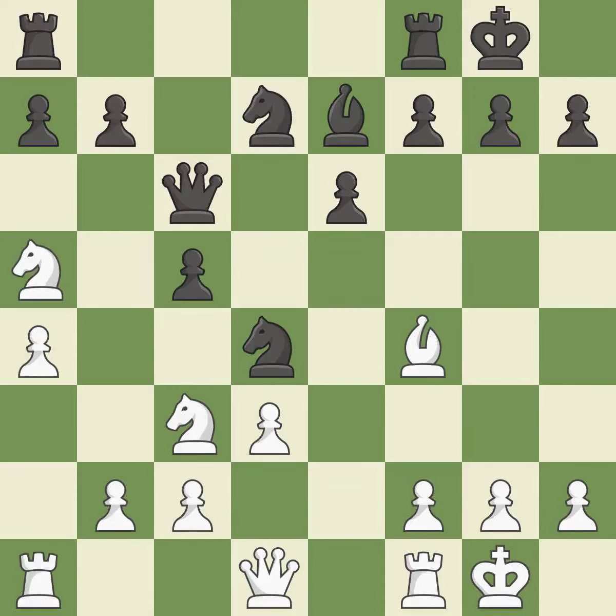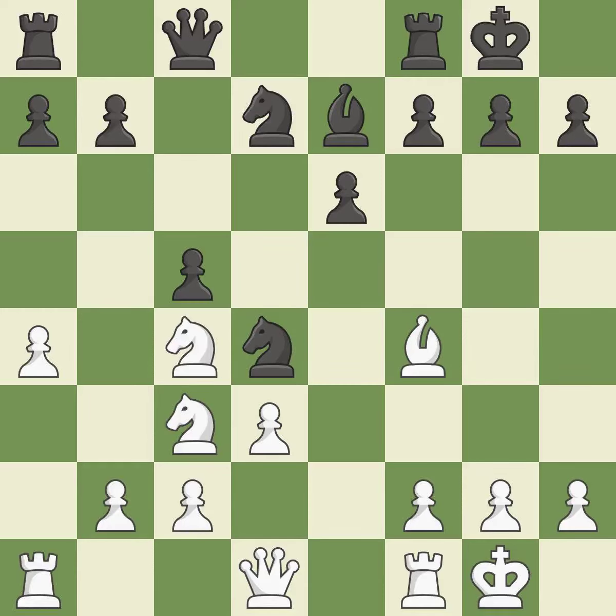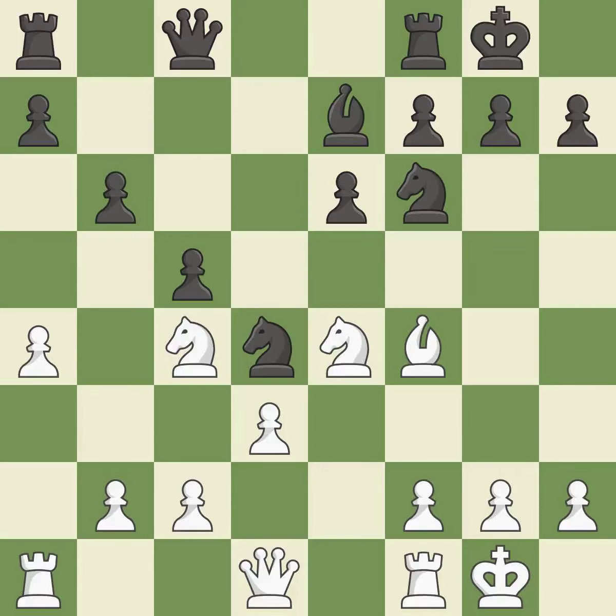When the Queen retreats, this attack wins a tempo. The Queen is therefore moved to safety. The Knight becomes more active as a result, gaining control over more of the board. This suggests exchanging items of equivalent value.